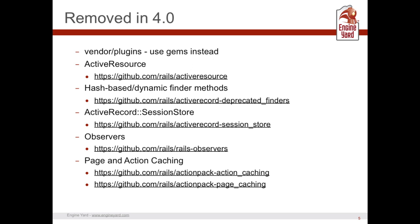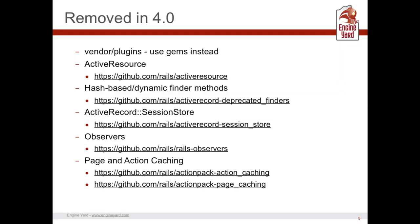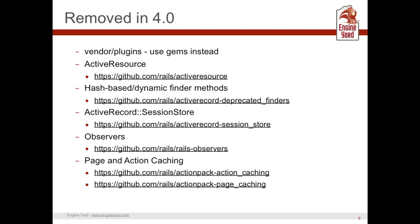The active_record_deprecated_finders gem is a dependency of Rails 4.0 but will NOT be a dependency of Rails 4.1, so when you start seeing deprecation warnings, pay attention and do something about them. Active record session store is also going away — it's not as efficient as a regular cookie. Observers are moving away too; they were being abused as a dumping ground for persistence operations better handled as callbacks, and for cache expiration — which Rails 4's new caching approach handles differently.